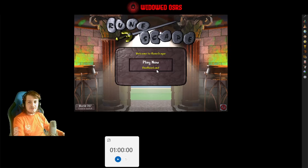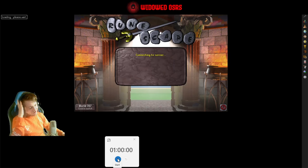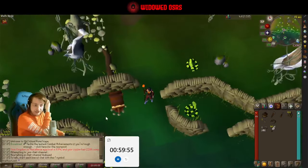Welcome back, everyone. Day 36 here, we're getting into it. We've got a little bit of thieving left to do before we can start Desert Treasure, that's it. Then we can face the Culinaromancer and finally shut down the big bad evil guy.